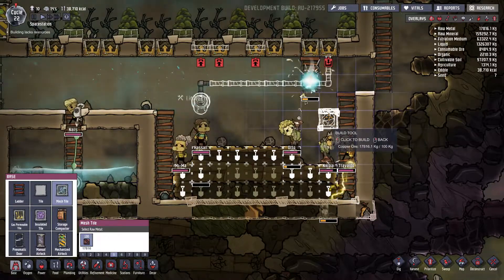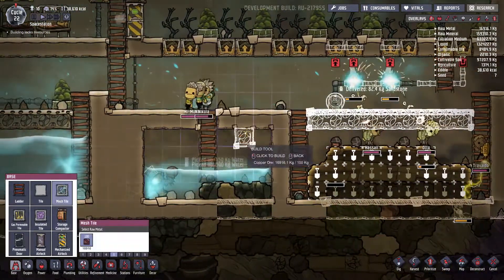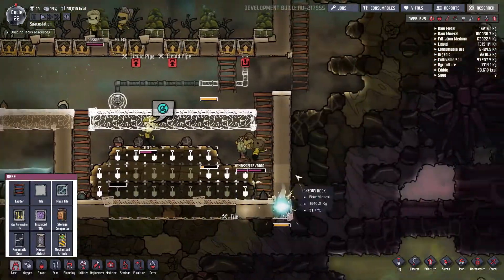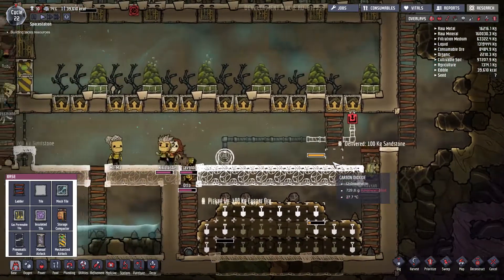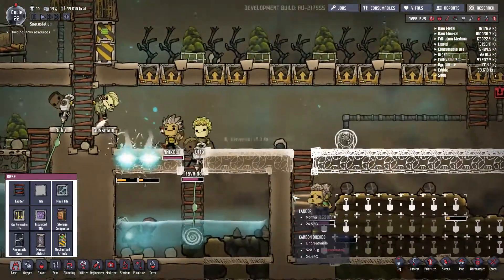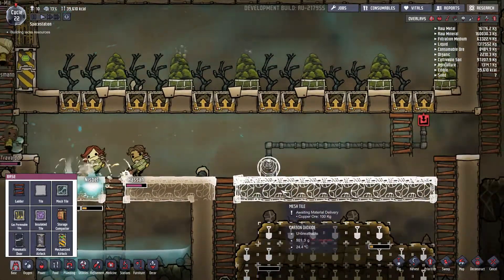How much mesh — I've got lots of copper, this is plenty fine. Let's do mesh tile here. I'm also going to do mesh tile here, and here. This should be normal tile. Alright, getting there the way I want it. Let's get this thing built, people. Top priority.